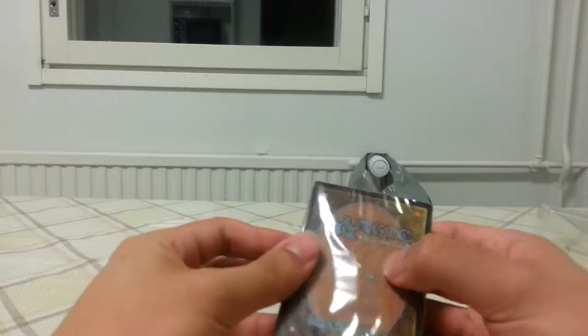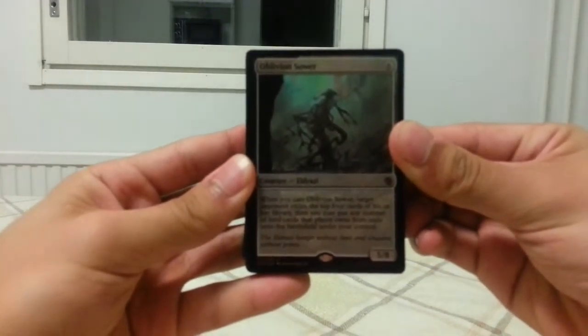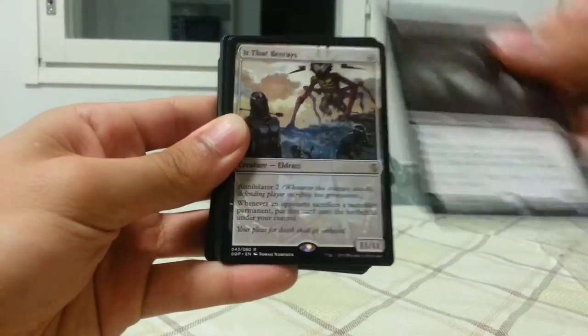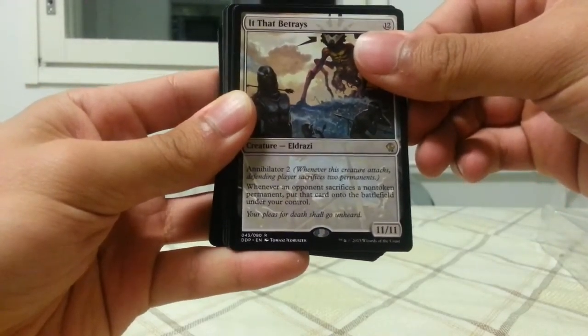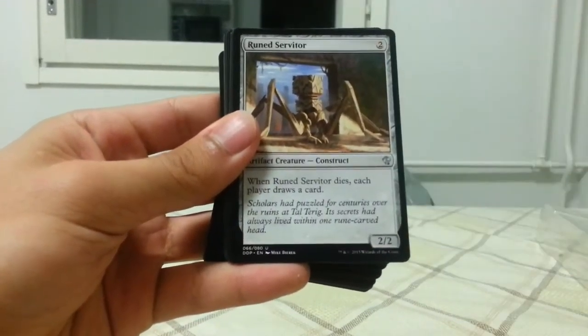Alright, so that was the Zendikar deck. And let's go to the Eldrazi. Oblivion Sower, Magma, Butcher of Malakir, It That Betrays. I really like these Eldrazi since their art goes beyond the borders. Consume the Meek, Hellion Eruption, Runed Servitor.